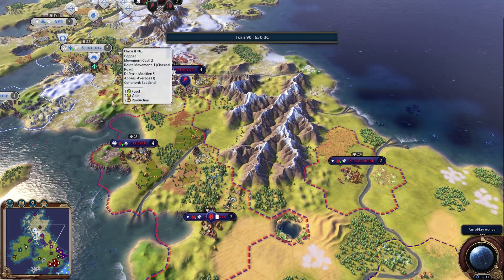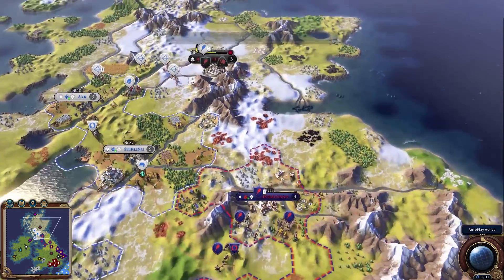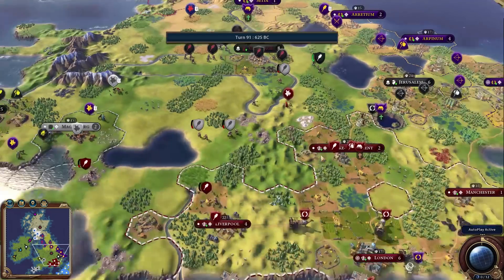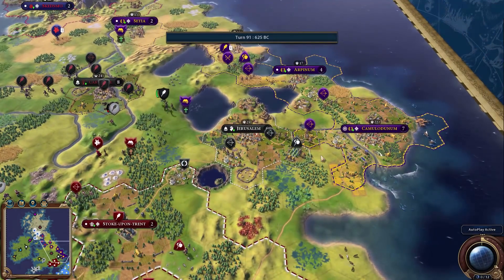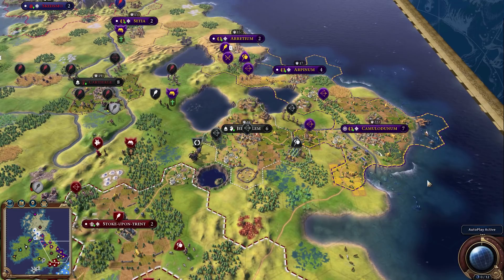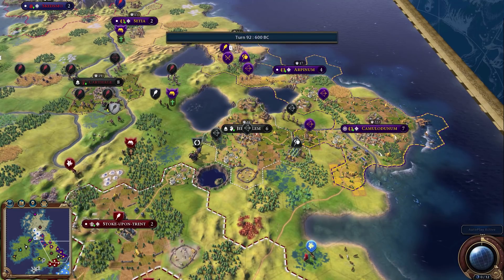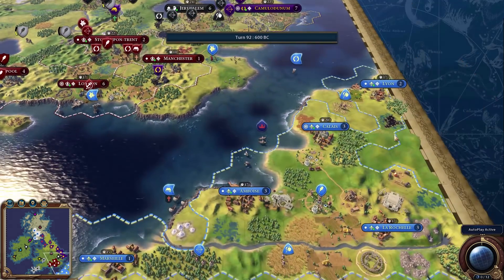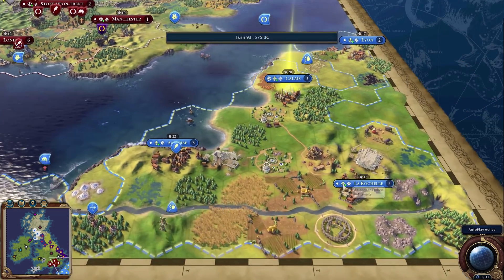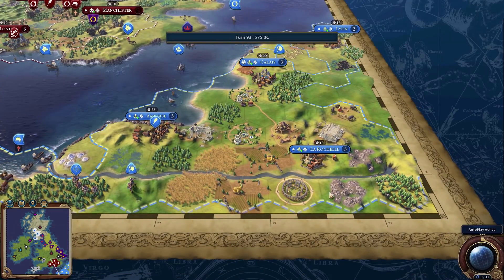I'm noticing a theme with our AI series: the ones who do best are the ones who don't make stupid decisions. Usually the peaceful ones tend to do best. Rome was an exception in the last game because they were actually successful in their wars, which is unusual for the AI.